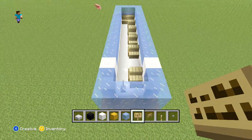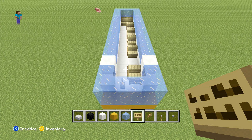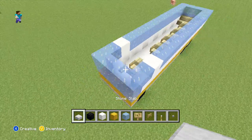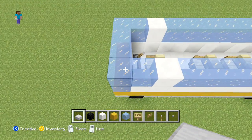That's all of our interior done. Now if you have used glass instead of your ice, what you can do is place some torches inside, but because we've used ice we can leave it as it is. The next thing we are going to be doing is placing our roof on top, and for this you just want to fill it all in with your slabs.